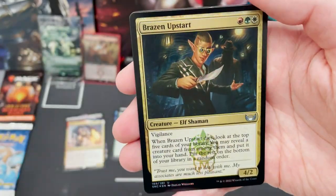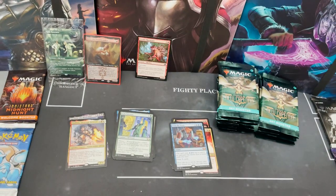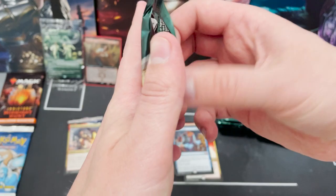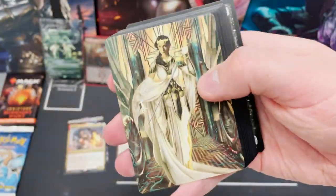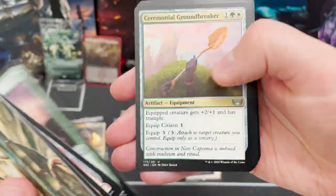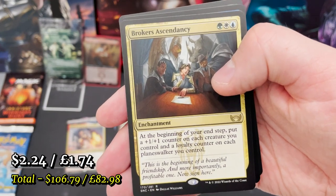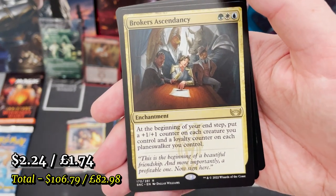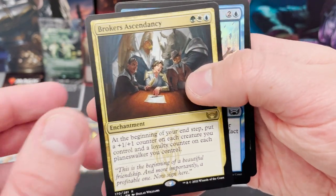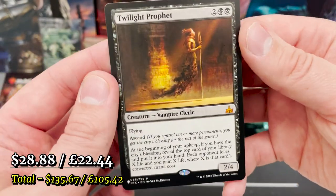Brazen Upstart in the foil slot, and Demons Due. Now we're maybe just about halfway through and the question remains: where is my Bootlegger's Stash? I would very much like a copy, especially maybe in foil. We've got Brokers Ascendancy — at the beginning of your end step, a plus one/plus one counter on each creature you control and a lore counter on each planeswalker you control.